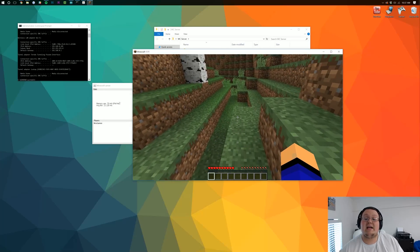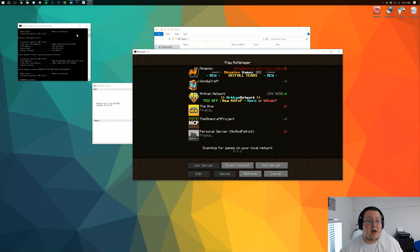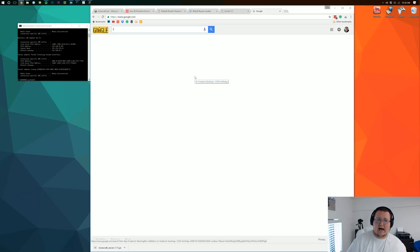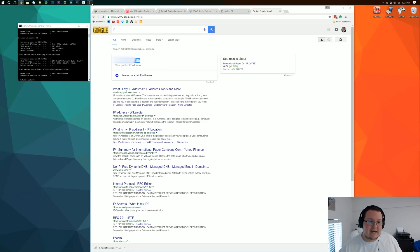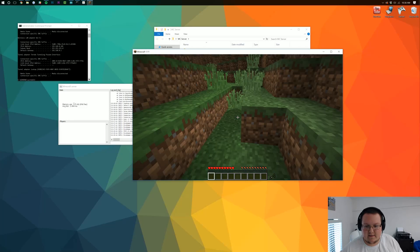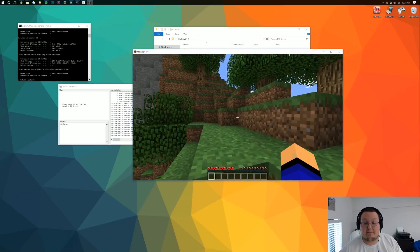If this is working, your server is up and running. It doesn't mean your friends can join yet — we need one more step. To get your friends to join, you give them your public IP address. Go to google.com and type in 'IP', hit Enter, and your public IP address will appear right there. Go back to Minecraft, direct connect using that public IP address, and join the server. If you can join off your public IP address, your friends should be able to as well.